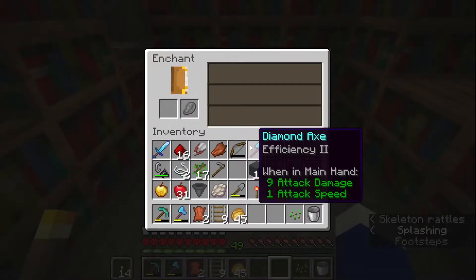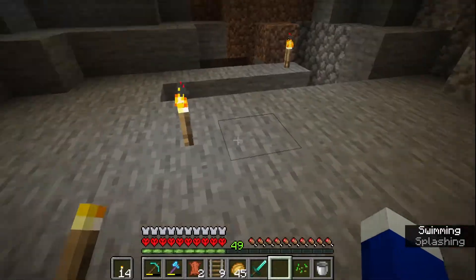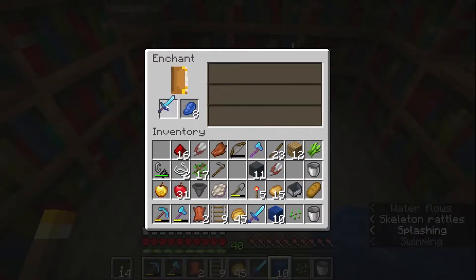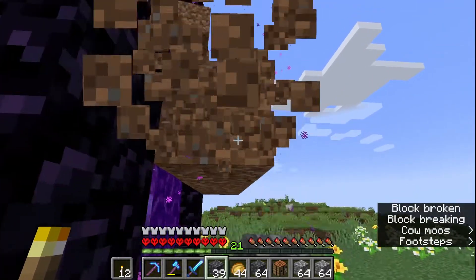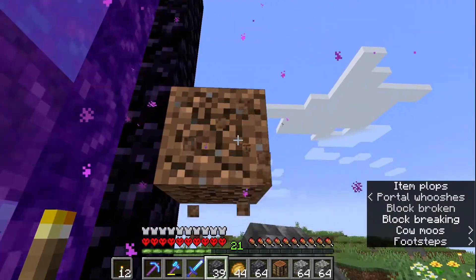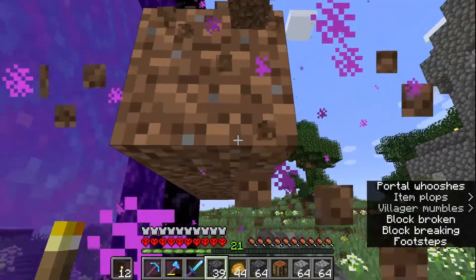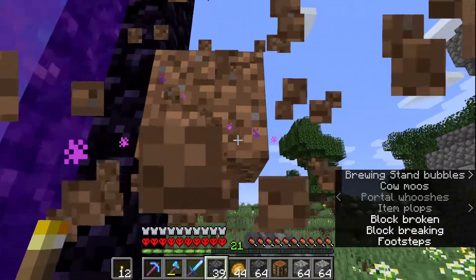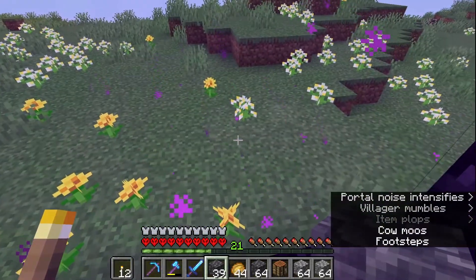I made an enchanting bench, which is the first time I'd made one in a really long time. When I put in my pickaxe it gave me Fortune III on the first go — I was so surprised. I was mainly trying to get Looting III because I was headed to the nether and I prefer to have Looting III when taking on blazes so I can do it in one go and never have to go back.